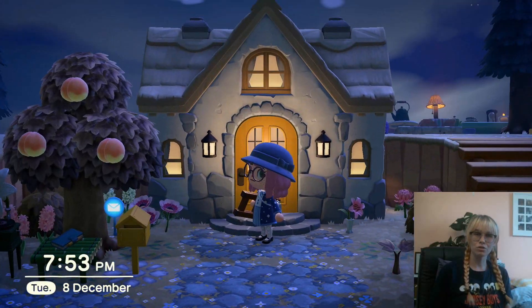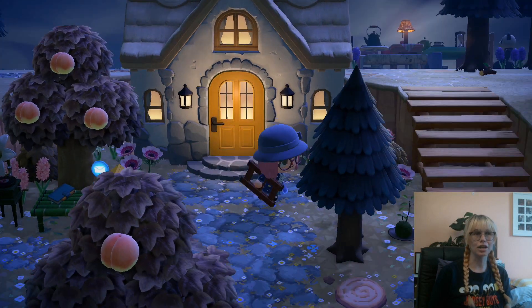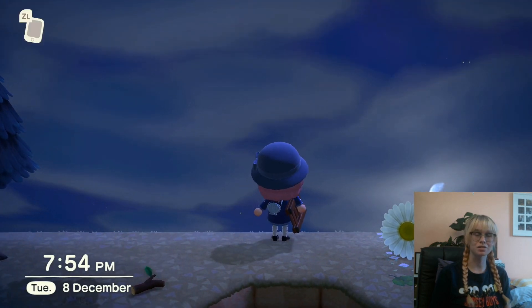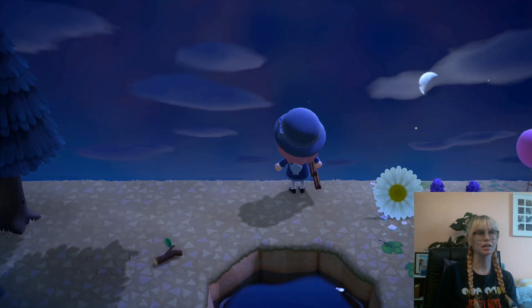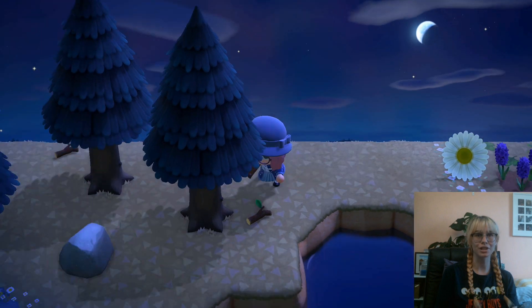One thing you can also look for if you're having a hard time finding Celeste is take a look at the sky. My sky is very cloudy and you can't see the backdrop - this is not a night for shooting stars, so I'm just gonna exit out. This night sky is a little less cloudy; it's still got a little bit of clouds but you can see the stars, so I'm gonna hunt for Celeste.